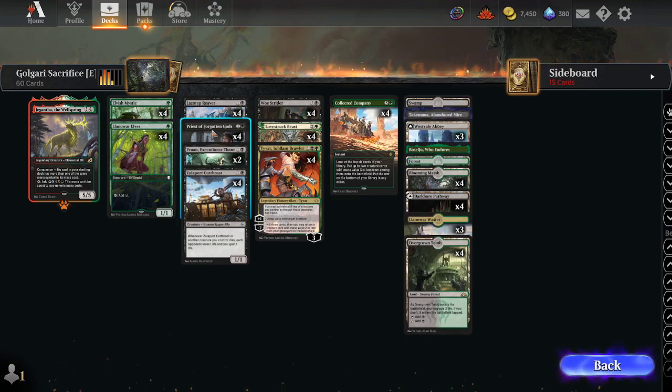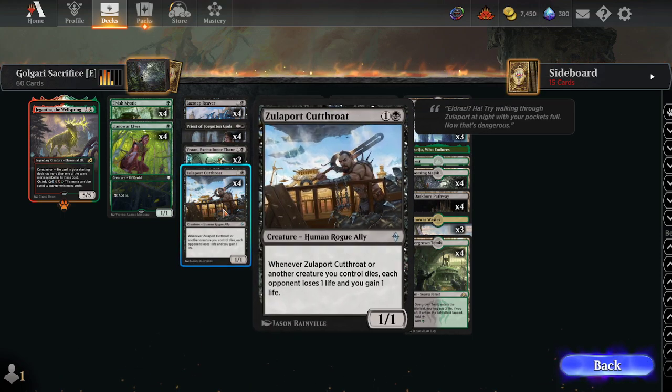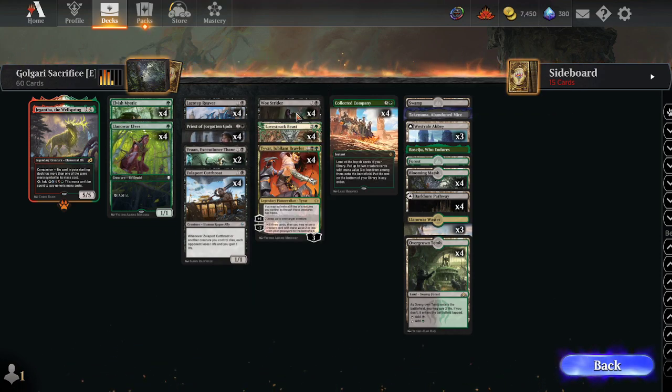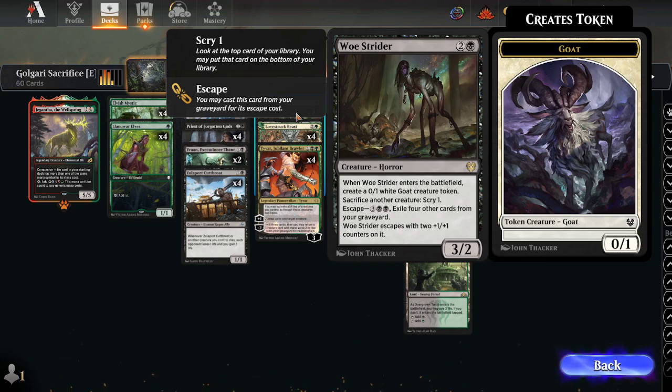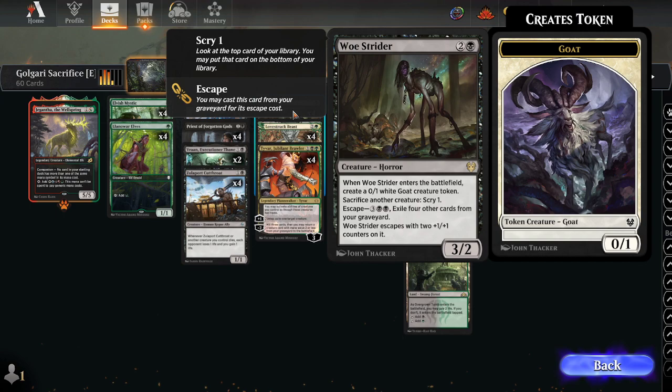Vran from Phyrexia costs one and a black, is a 2/2, and once per turn, whenever one or more other creatures you control die, your opponent loses two and you gain two. It's pretty nice. We've got a couple of copies since it's legendary. Syr Konrad — the Cutthroat — is our main sacrifice beneficiary: when it or another creature you control dies, each opponent loses one life and you gain one life. Notably it triggers for itself, but Vran unfortunately does not.